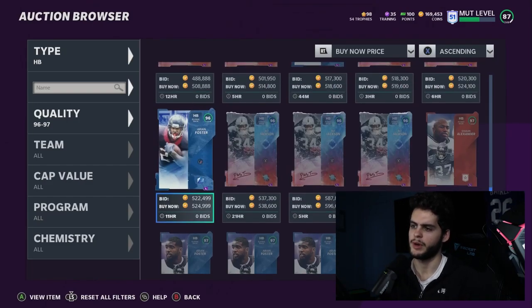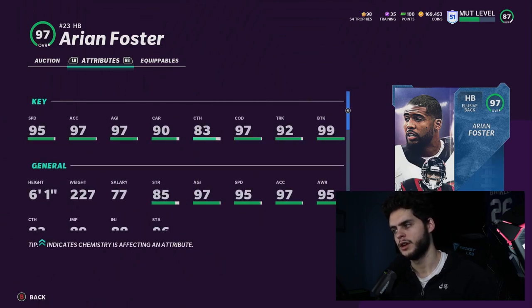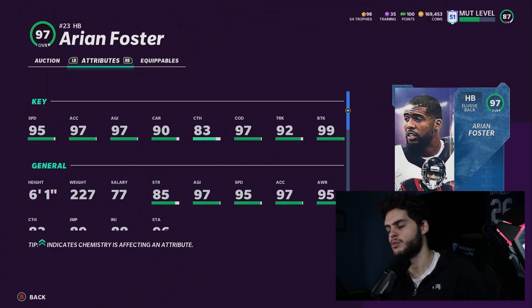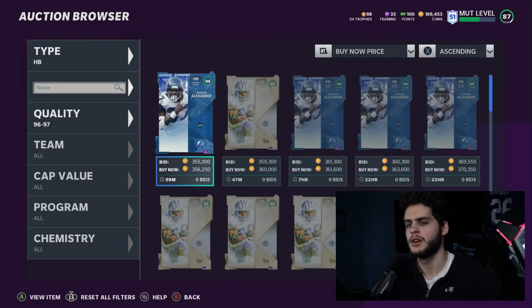Comparing the LTD versions: Bo has Aaron Foster by one speed point. But Aaron Foster has him on change of direction and agility, which is super important this year, plus 99 break tackles. Break tackle is what makes the game — when you're in the backfield, you slip a guy, push someone off rounding an edge, those are the big plays. That's why I'm leaning towards Aaron Foster as the best halfback.